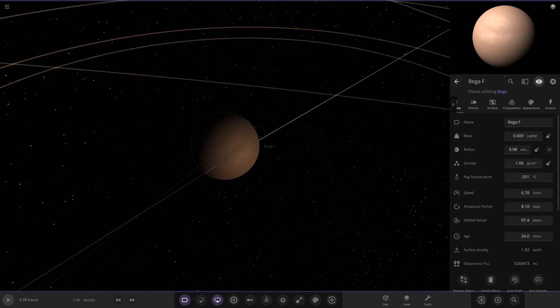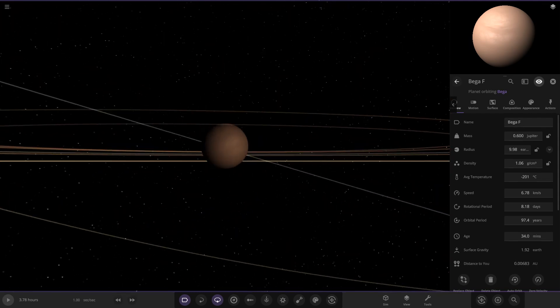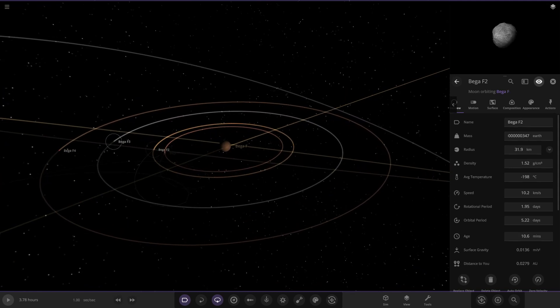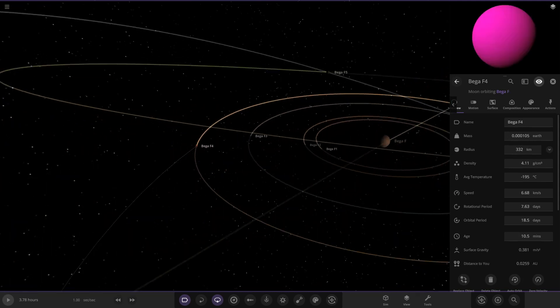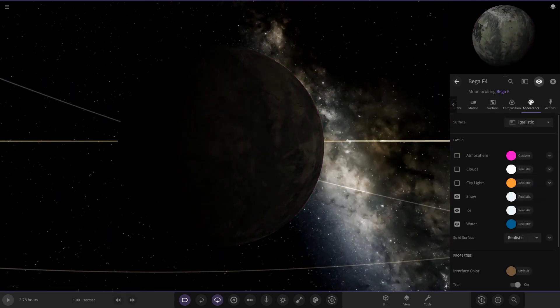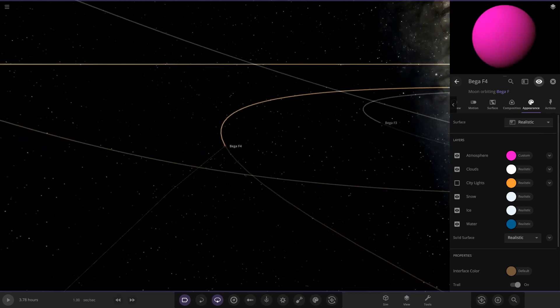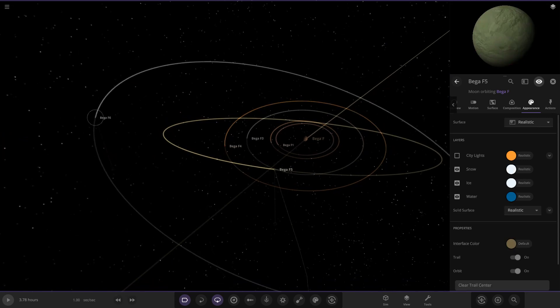Next up is Beggar F — another gas giant, a creamy colored almost-Saturn but slightly more orange version of Saturn, looking cool. It's also got some moons, mostly generic asteroid moons, although there is one colored moon — a pink version of Titan by the looks of it, a very thick atmospheric world.